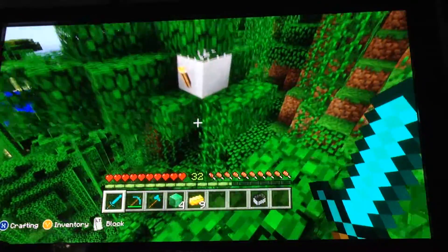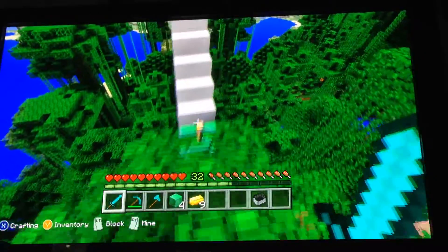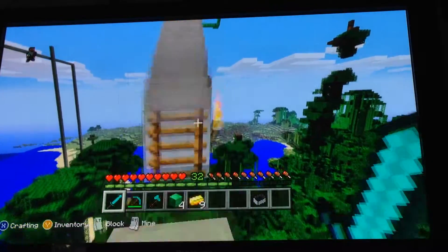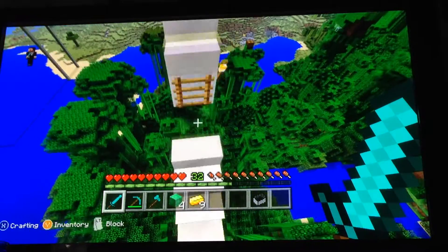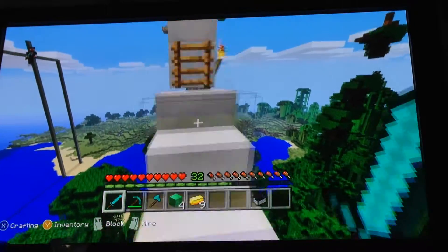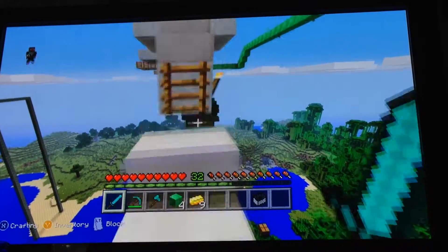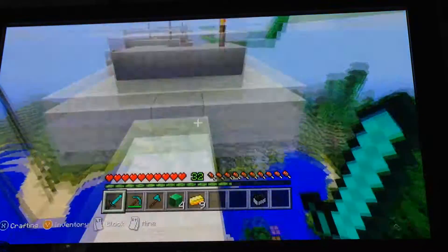So now once I get to this tree over here and the white snow block, there are going to be the stairs, and then this is the beginning of the parkour. Once you get used to the pattern of the stairs, it will be easy to jump. But you will fall to your death.